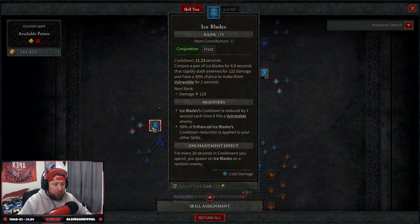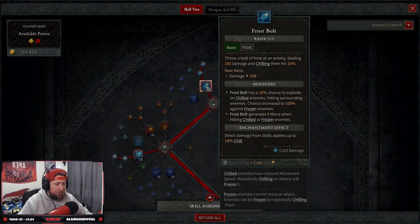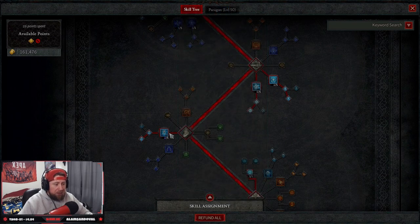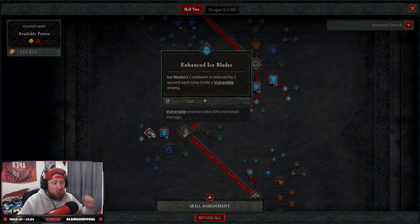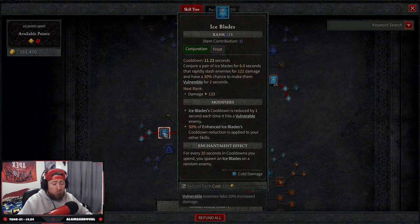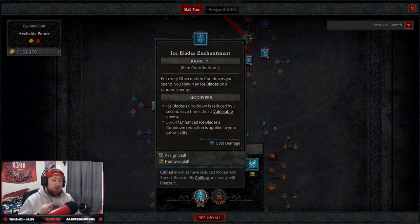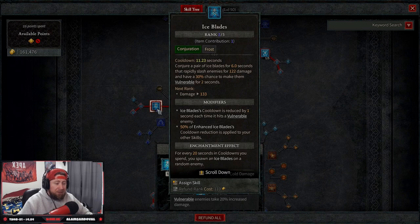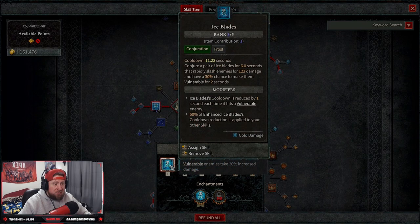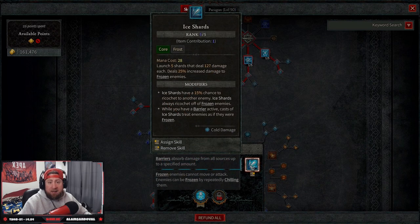The bread and butter of this build is Ice Blades — I only have two ranks on it but it's passive damage that happens automatically. Ice Blades conjures a pair of blades that rapidly slash enemies with a 30% chance to make them vulnerable. Enhanced Ice Blades reduces its cooldown by one second each time it hits a vulnerable enemy. Summoned Ice Blades applies 50% of Ice Blades' cooldown reduction to all our other skills. The key enhancement: for every 20 mana spent on cooldowns, you automatically spawn Ice Blades on a random enemy, continuously resetting all ability cooldowns.